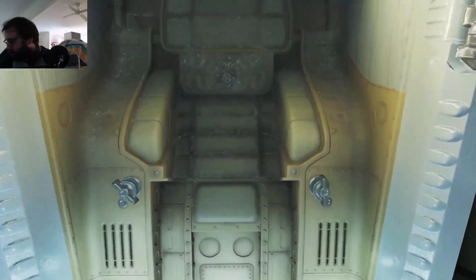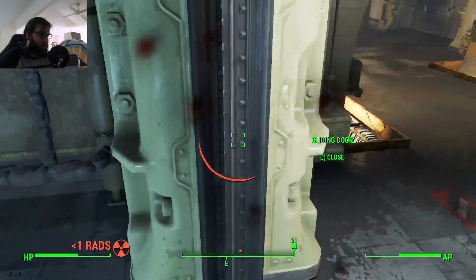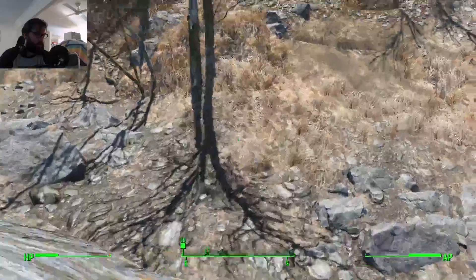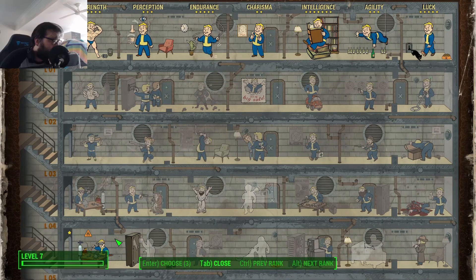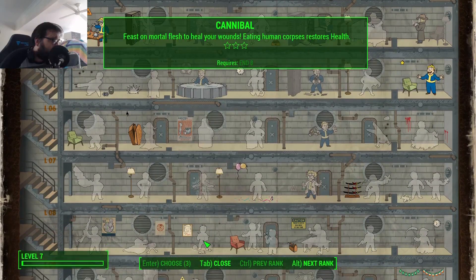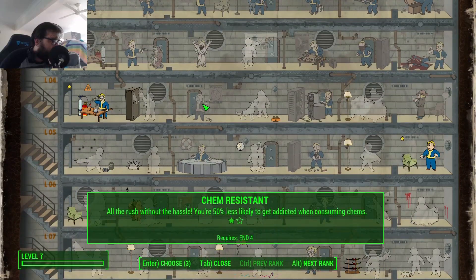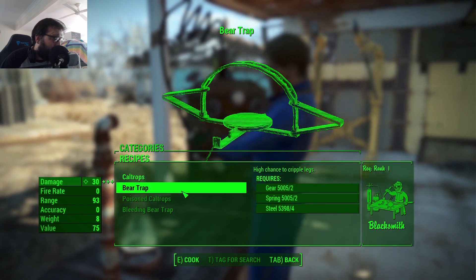Next up was the end of the world and I ran straight to my own personal freezer. After watching my wife get blasted I made my way to the exit and got jumped by radroaches, but after they took their fair share of ankle meat I made my way to Sanctuary to begin the mass production phase of the run. Most of the beginning perks required are all pretty straightforward — I needed Idiot Savant to speed up the leveling, Bloody Mess for damage, and Blacksmith and Chemist to make the traps. But about those traps — how do they work and what do we have to use?